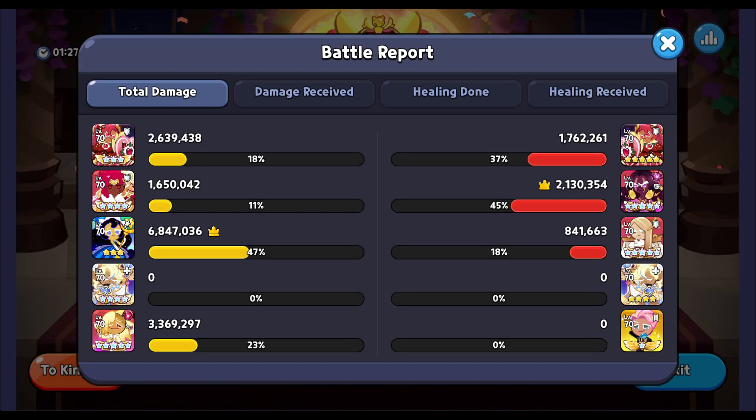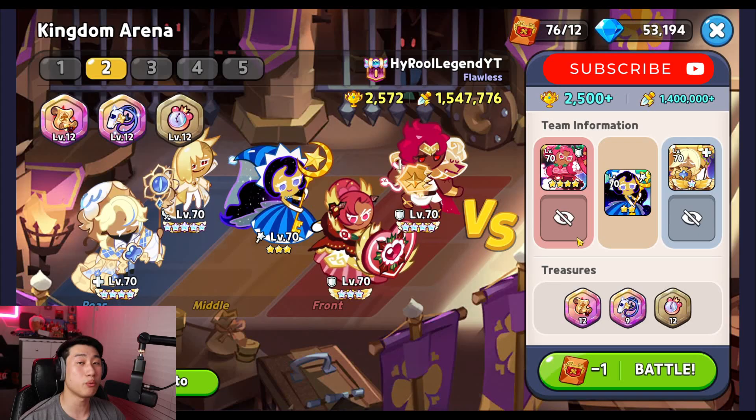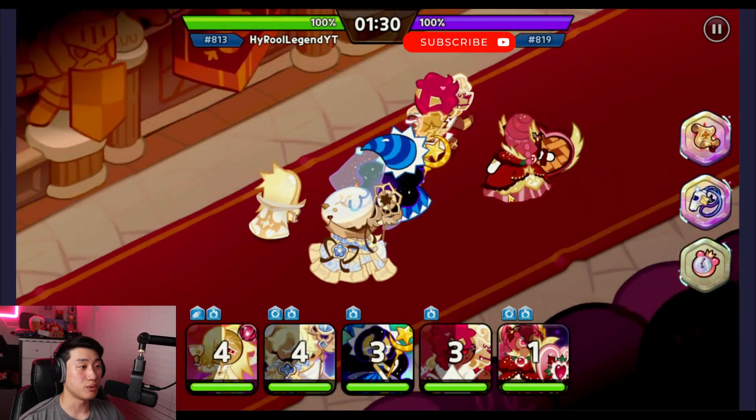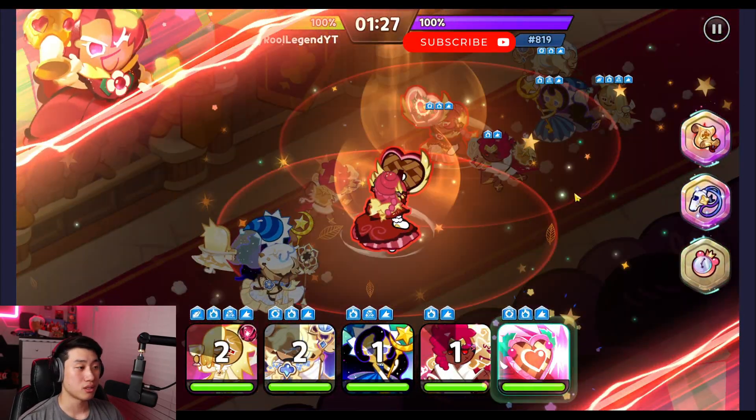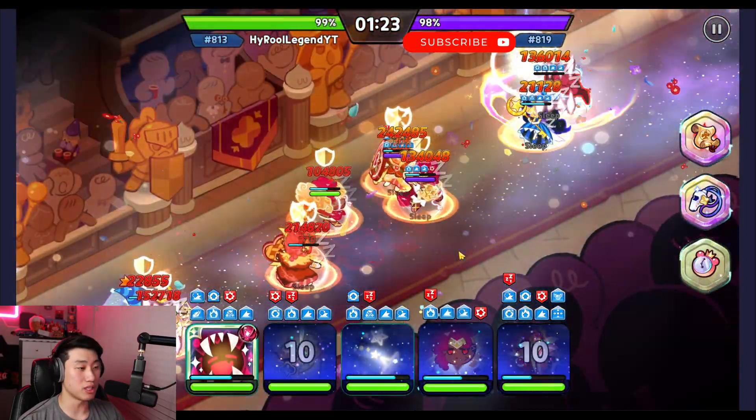There are a lot of defense comps like this right now because vampire is pretty good against the majority of teams. Let's see how well we do against a mirror comp. You can see it is going to be a mirror comp, and their moonlight is using the skill at about the same time as ours.